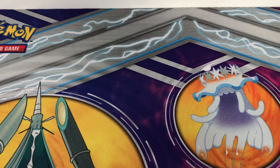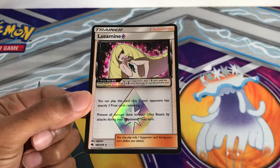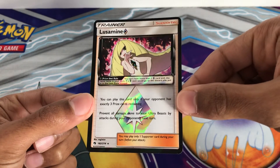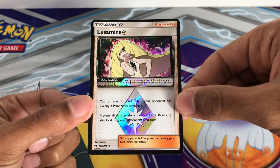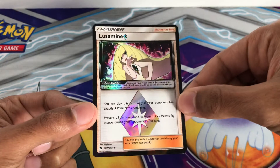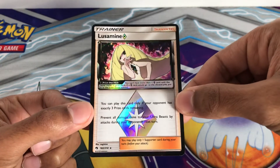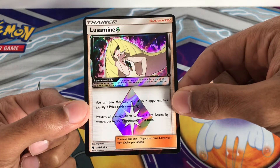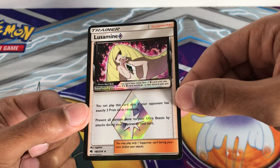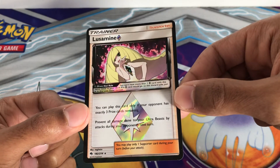The best supporter at number one is Lusamine Prism. I got this one from a pre-release and then another one from a pack. It says you can play this card only if one of your opponents has exactly three prize cards remaining, and it prevents all damage done to your Ultra Beast by attacks during your opponent's next turn. So this supporter lets you prevent damage from your opponent's attacks to your Ultra Beast. Ultra Beasts are less played now, but Lusamine is quite popular to play in expanded. I've also done a video on the worst to best Aether Paradise cards if you want to check that out.